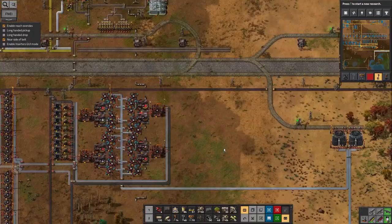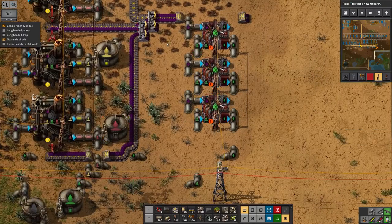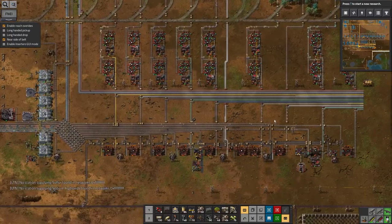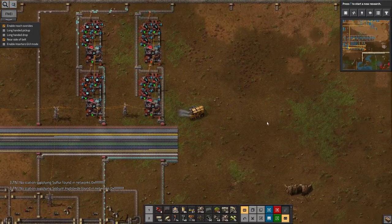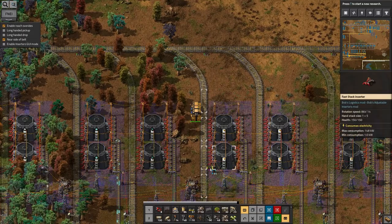Before I do that, I need to get the lube supply up here working again, because this is backed up due to too much of these purple gunge things and not enough residual gas, as discussed at the end of the last episode. So what I'm going to do first is head up there and have a look at that. Place your bets now as to how far I'll actually get through my cunning plan before I get distracted by yet another fire to fight.